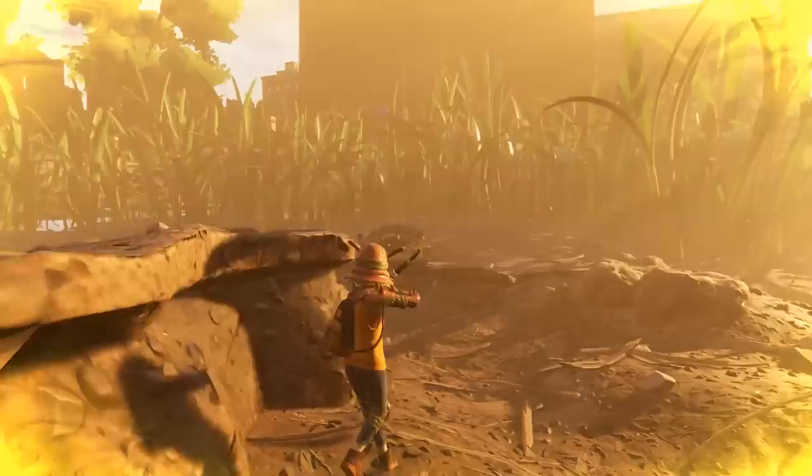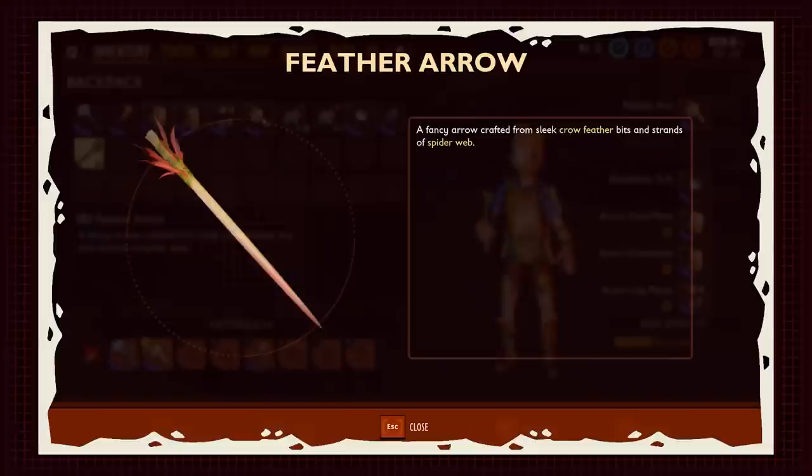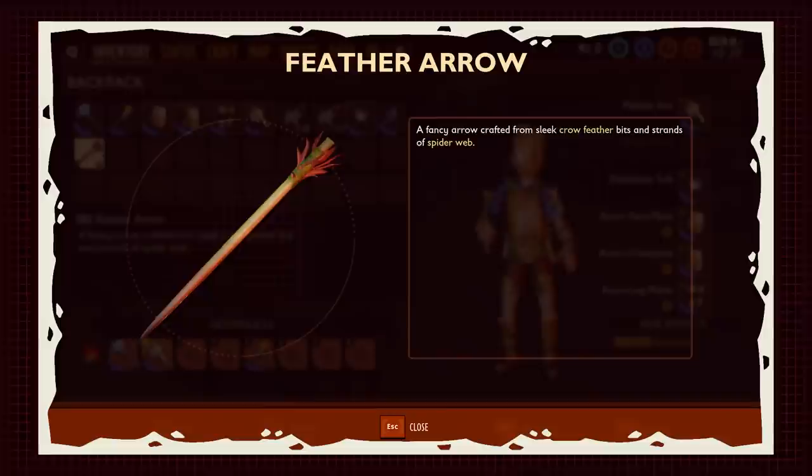Now there is no real way for everyday players like you and me to test DPS or outright damage, but we can count. I want to start with a quick comparison. Patch 0.2.0 introduced a new arrow into the mix, the feather arrow, but Grounded at this point lacks information about the potency of this item, so I decided to test it out for myself, and the difference is noticeable.